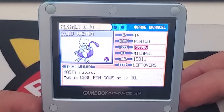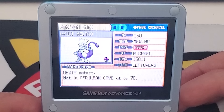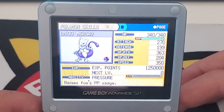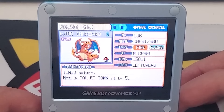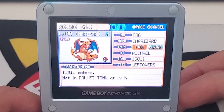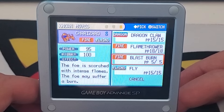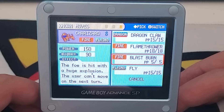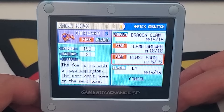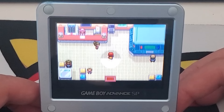Mewtwo — oh my gosh, I loved Mewtwo back in the day, and I think this is actually the one I caught in Cerulean Cave in this game. I had basically every single Game Boy Advance Pokémon game and Pokémon XD for the GameCube, so I did a lot of trades, but I think this Mewtwo is the one I actually caught here. And this Charizard — I remember it because I cloned it a million times in Pokémon Emerald, but this one was my starter from 2004. It has Dragon Claw, Flamethrower, Blast Burn, and Fly. Blast Burn seemed like a powerful move back then, but nowadays two Flamethrowers would be better since Blast Burn forces you to rest the next turn.